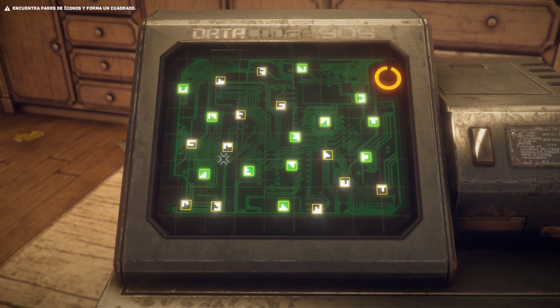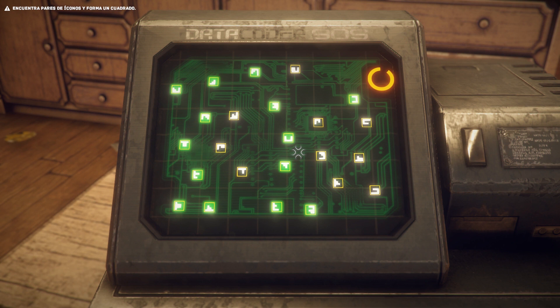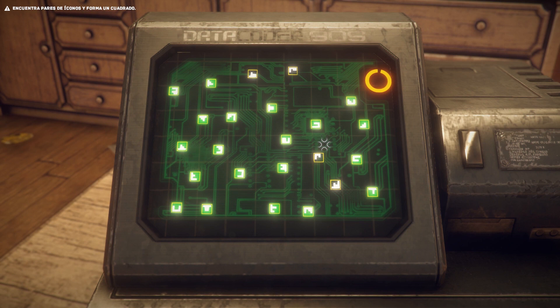Lo tenéis por 15€ la primera parte, que es esta. La duración de la primera parte de este primer episodio dura entre 4 y 6 horas dependiendo de lo que tardéis en resolver las situaciones que os vaya planteando el juego. Hay situaciones que igual lo pillaréis a la primera y entenderéis lo que tenéis que hacer, e igual algún objeto no lo veis y tardáis más. Pero básicamente no es un juego difícil, os lo pone bastante fácil.